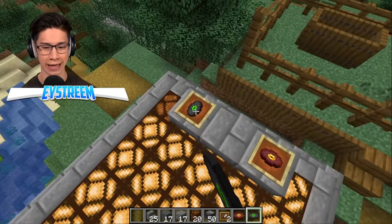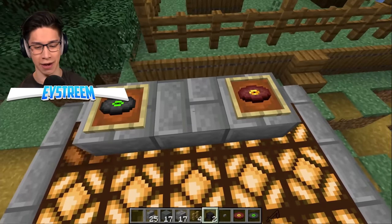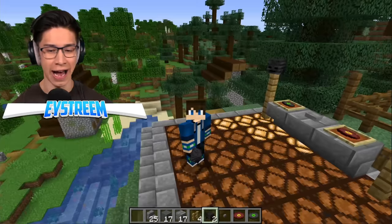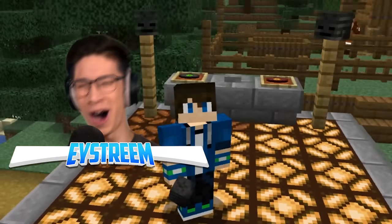Let's rotate those around. Then we're going to need a button, and of course his speakers — we'll put the button in the center, and then one, two with a skeleton skull on each side. And yeah! Now we're talking! Look at this, Mumbo — I got the same moves as you!